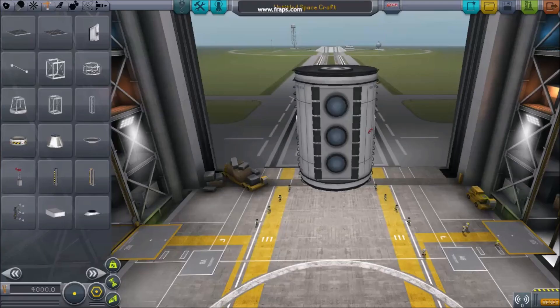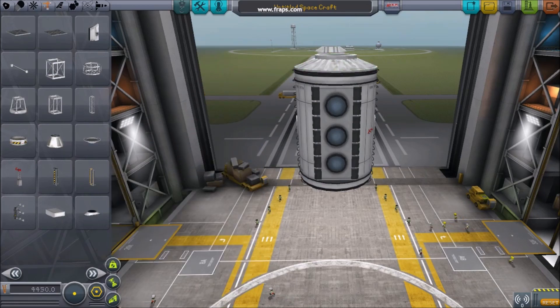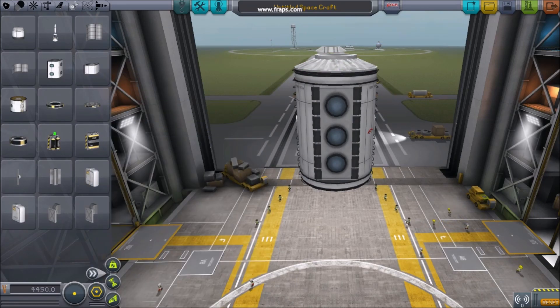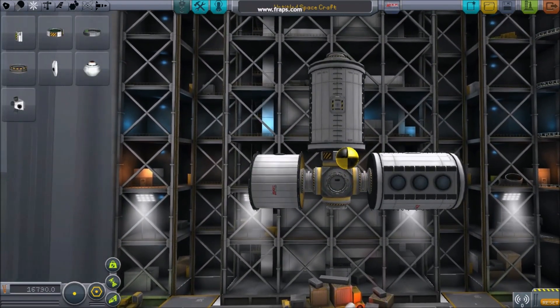5 Tips for Building Space Stations. Tip 1: Planning. Each space station is unique in construction and style. While you can just start throwing spacecraft into orbit, it often pays off to spend a little time thinking ahead.